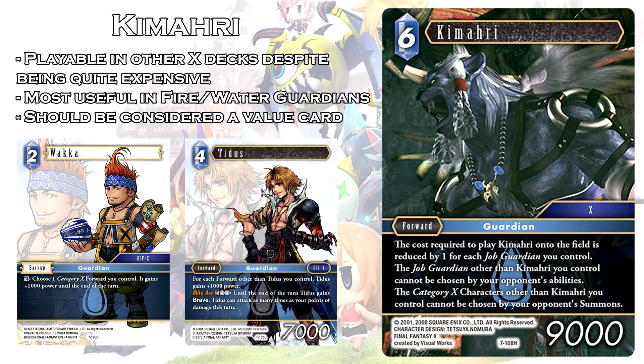While people value this card less because his protection ability does not protect himself, if you think about how cheap you can potentially get this forward, that should override people's judgment. If you just have two guardians on the field, he becomes a 4 CP 9k, which is reasonable value by itself. If you add a single guardian onto the field — whether it's Jekt, Tidus, or Oron — Kamari's cost becomes a 3 CP 9k, which is pretty good value. And he brings a really good blanket protection effect, so he's actually pretty good value even though he doesn't protect himself.